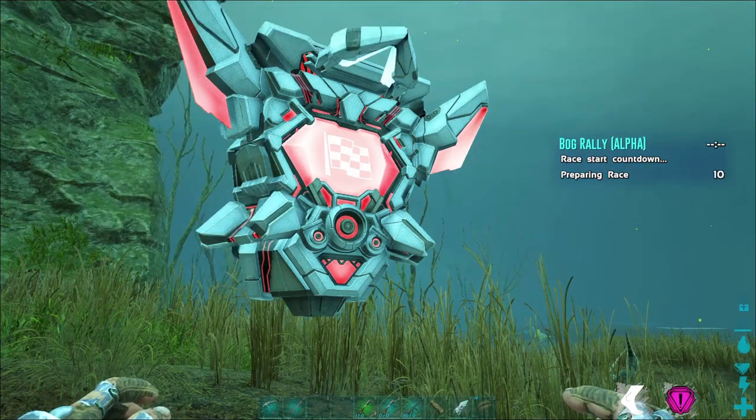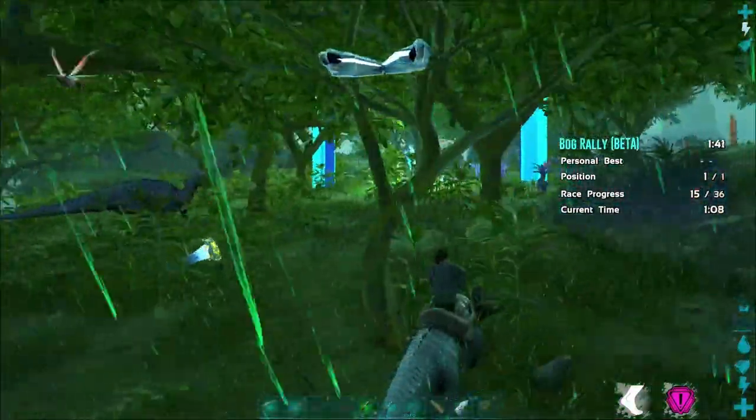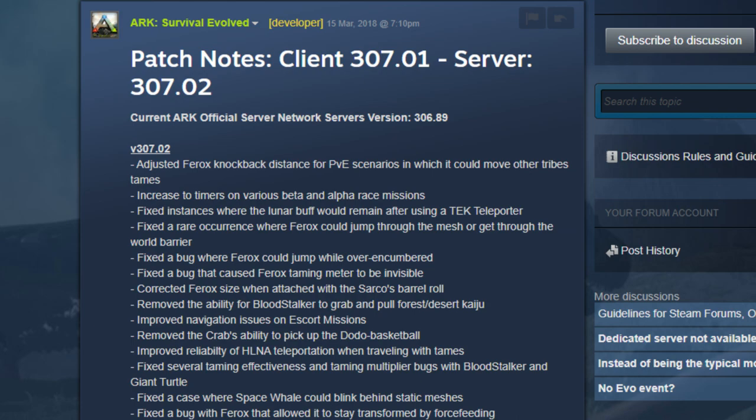Up until now most of the race missions in Arc Genesis have been a little too hard, especially at Beta and Alpha difficulties. Fortunately, as of patch 307 there has been an increase to timers on various Beta and Alpha race missions, which means you don't actually need a supercomputer in order to complete them.